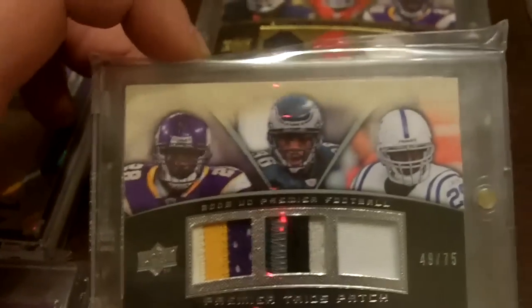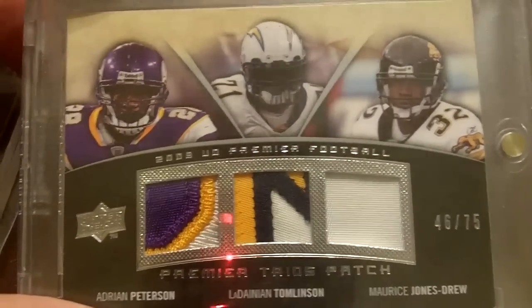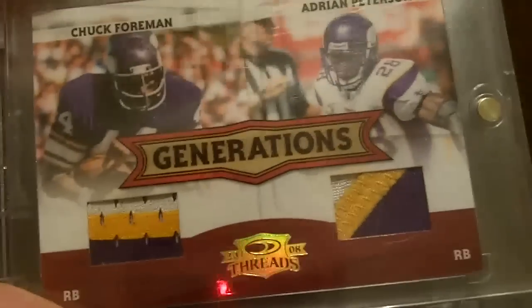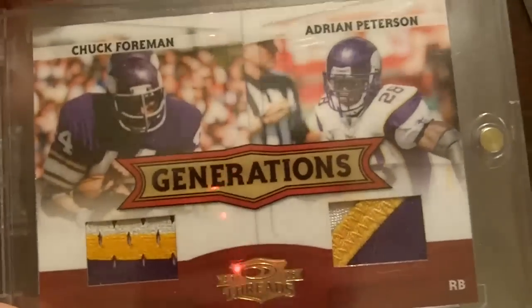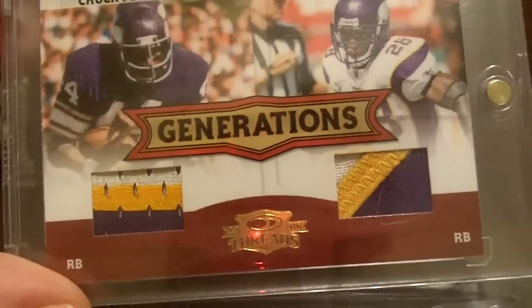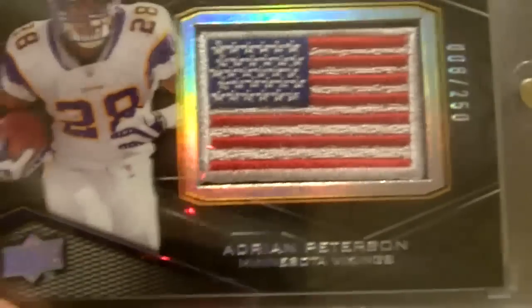Then a triple patch of AP, Westbrook, and a third player. This one's a triple patch of Peterson, Tomlinson, and Jones Drew — I love that Tomlinson patch; not sure if that's part of the Chargers bolt, but that's pretty sick. This is one of my favorites — actually might be my favorite — Chuck Foreman and AP. This one was on a recent video of mine. There's also a base card here, but I really like ED Black, so just thought I'd show that one.